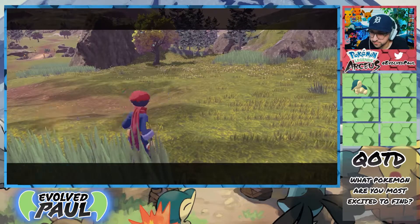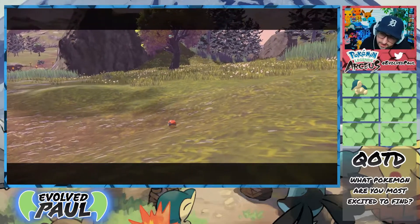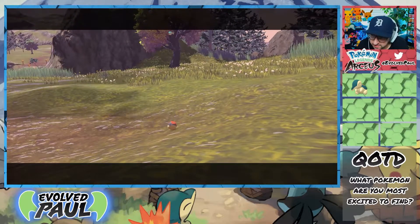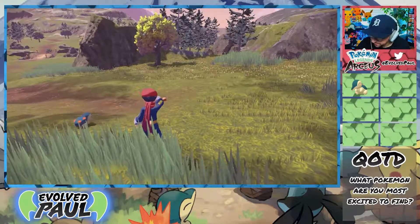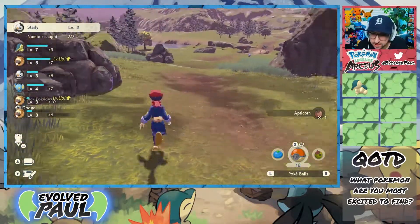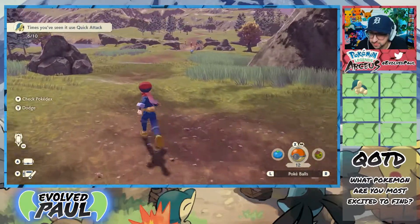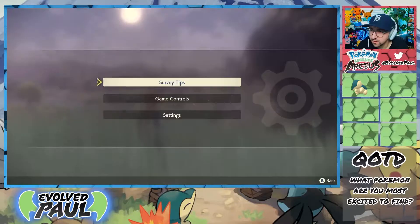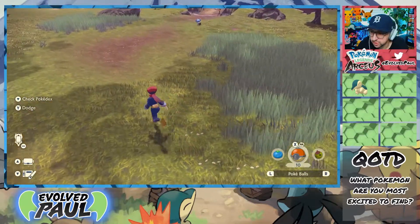I'm gonna just use the Pokeball now. I can't hit it again — it's only level two. Come on now, stay in there. I love the Firecracker — that's so funny, I'll never get over that. It's actually really cool. So we got some level ups on some other Pokemon. Interesting — we got Shinx then.